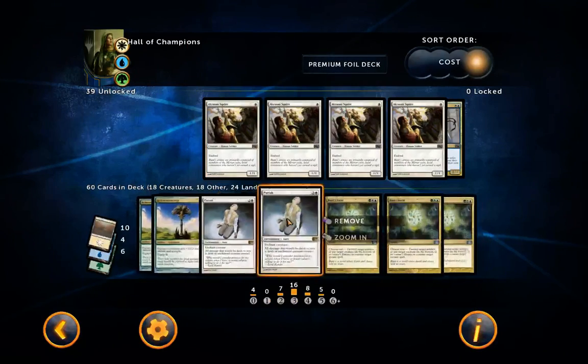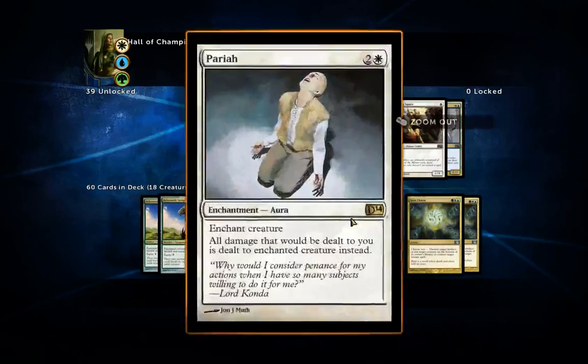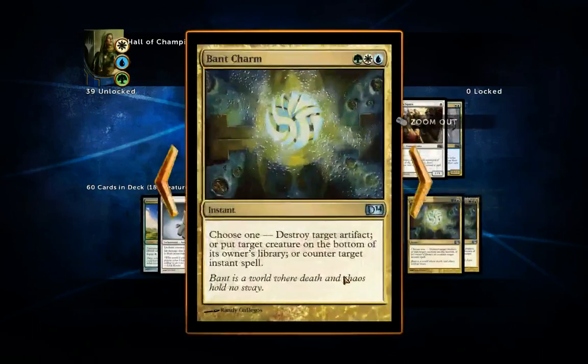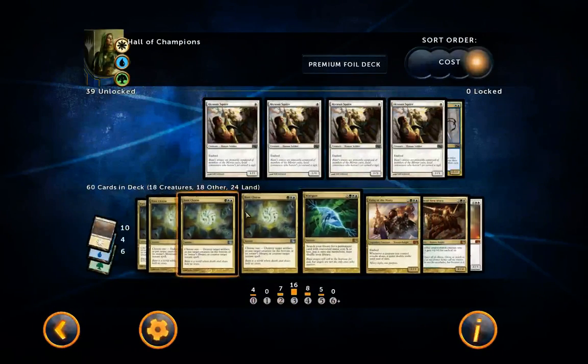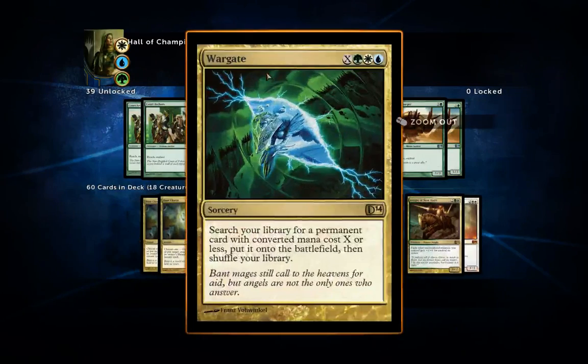I've included four Bant Charms. These are the main removal outside of Martial Coup — not proper removal, but you can put a target creature on the bottom of its owner's library, which is sometimes better than killing it. A zombie deck won't be able to get it back from the graveyard. You can also destroy an artifact — like Umezawa's Jitte if you're against Sword of the Samurai — or counter an instant spell. It's really versatile, so definitely include at least three. I've put in four.